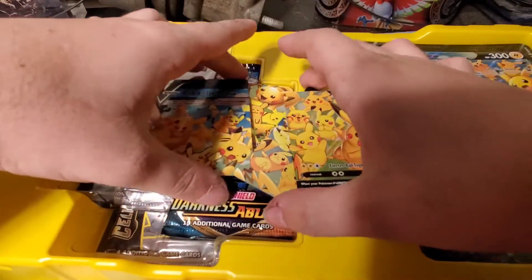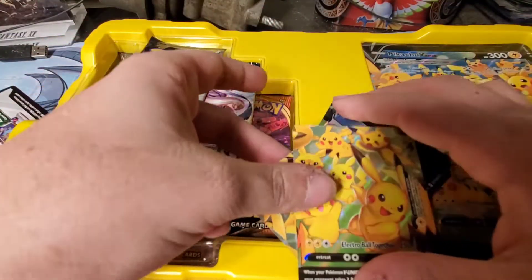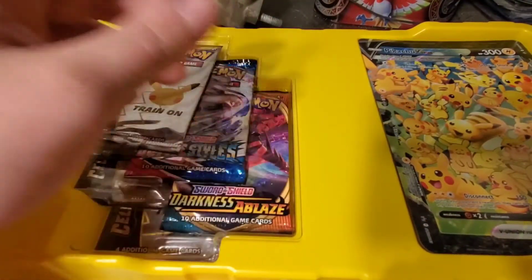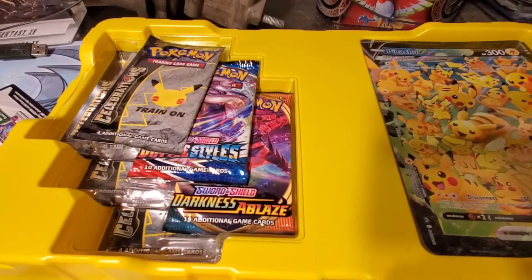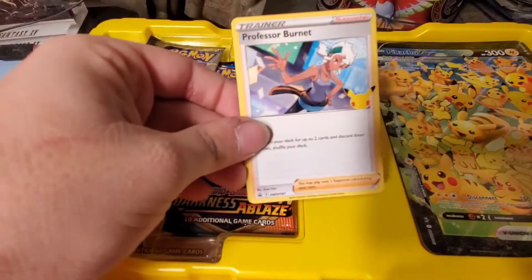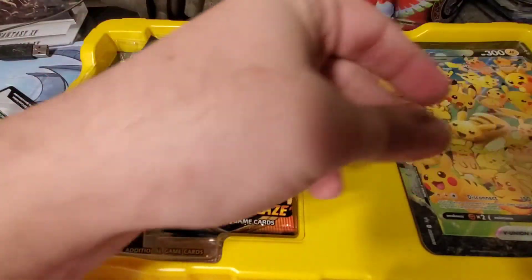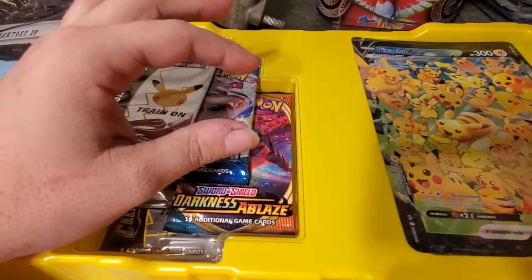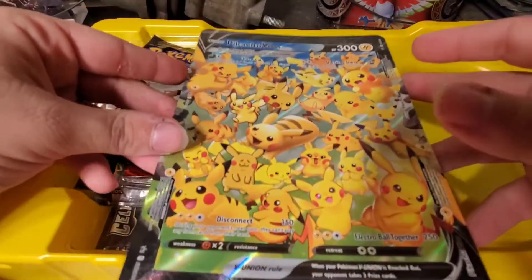It's four cards in one — the four card pieces make one big card. Kind of like the Legend top-bottom things they had many years ago, like in the Diamond and Pearl or HeartGold SoulSilver series. I also have Professor Burnett, which is actually quite helpful for understanding how V Union works — it was under the oversized V Union card.